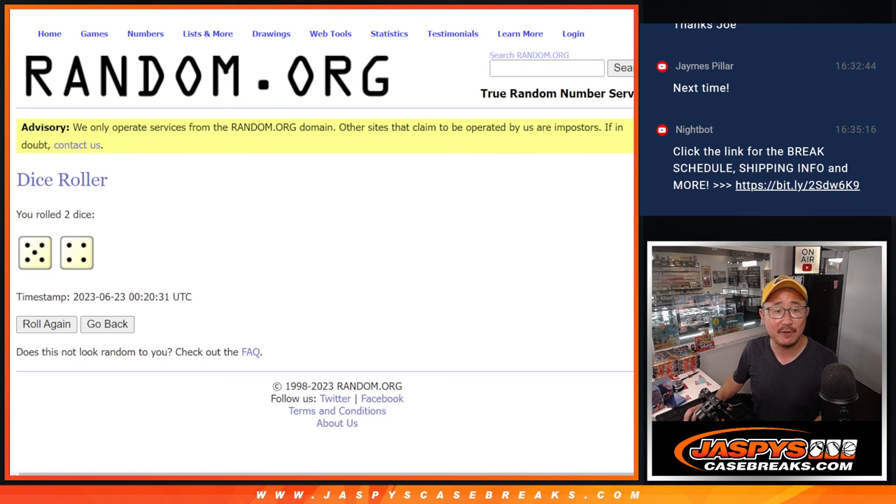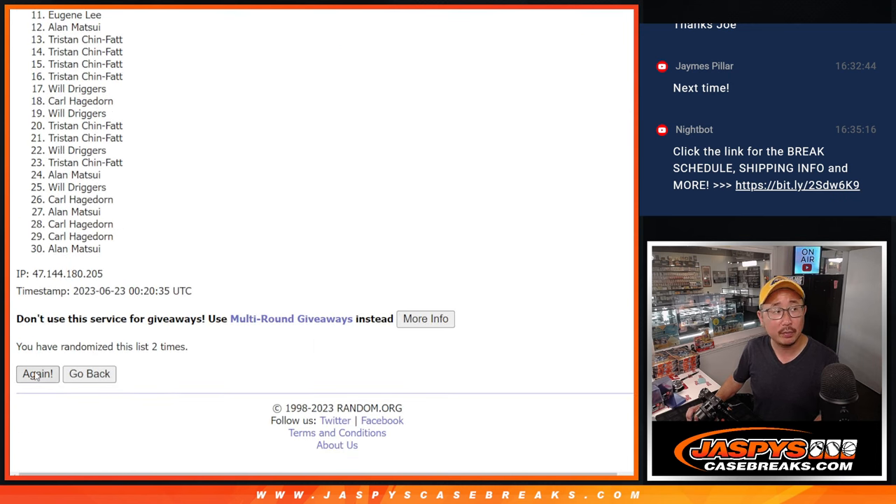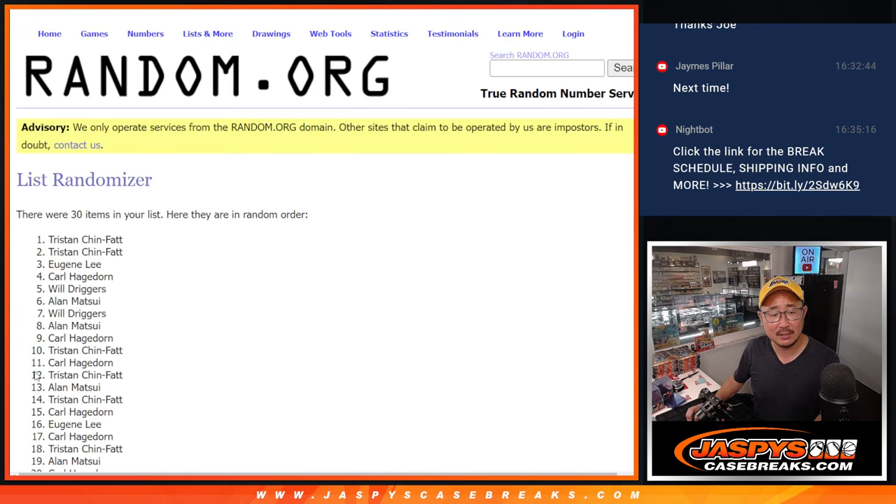Let's randomize names and teams, 5 and a 4, 9 times each. 1, 2, 3, 4, 5, 6, 7, 8, and 9.